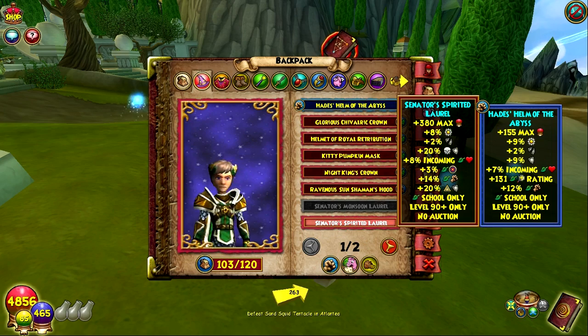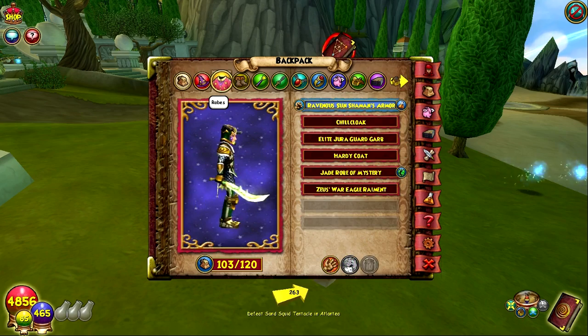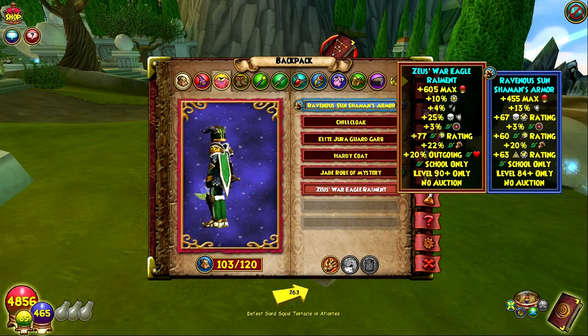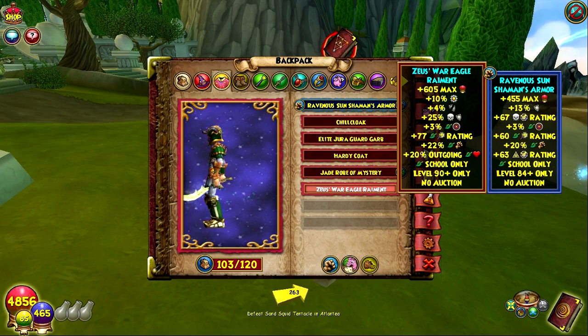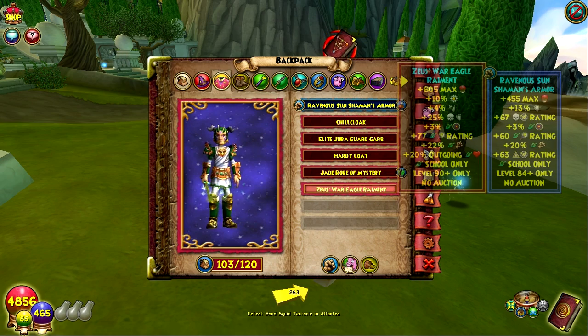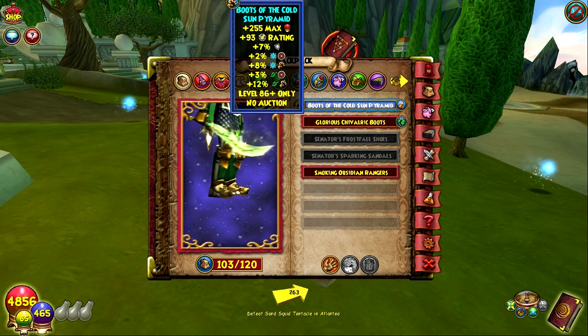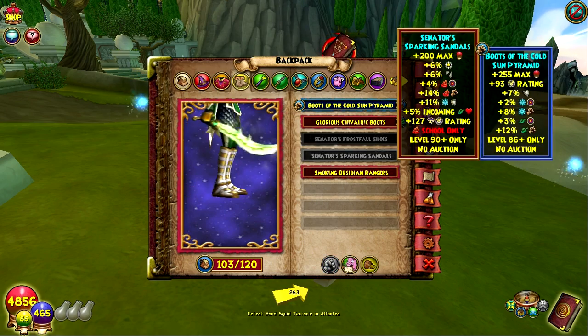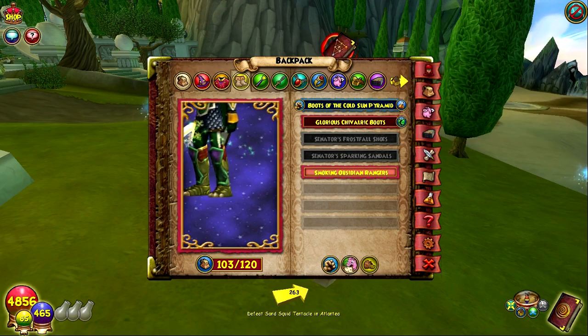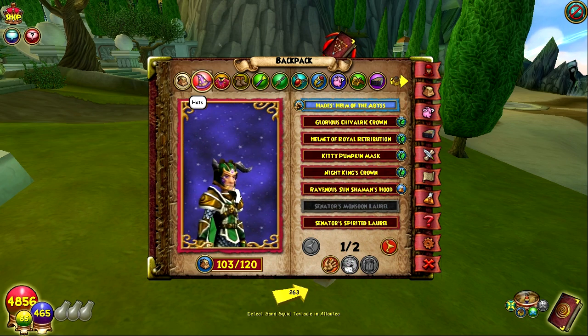There's the senator's gear which is not the best for any school. I've got one part of Zeus's gear — I have the robe — so I'm pretty sure there's a whole Zeus set as well. Not sure there's a Poseidon set; I haven't seen any of that. The only Poseidon thing I have is his wand. I've gotten some senator ones but sold them for gold. I haven't really gotten any good boots yet.